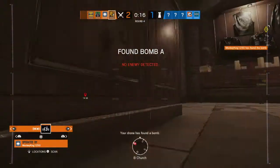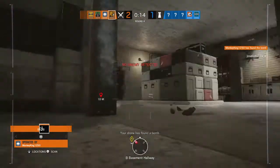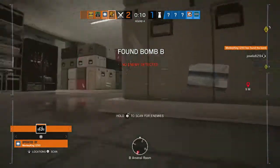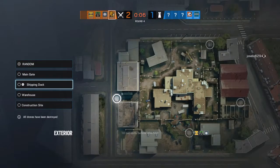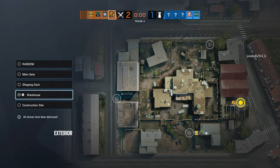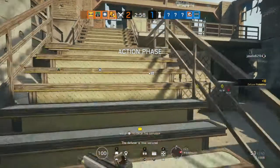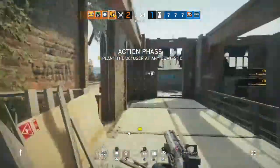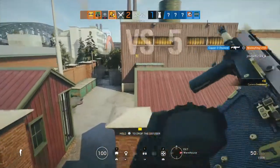We need to locate a bomb. Your drone has found a bomb. Ten seconds before insertion. Five seconds before insertion. The diffuser is now secured. You found a bomb. Make your way to its location and defuse it. Launching drone.